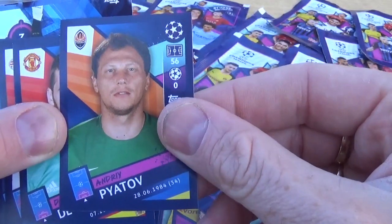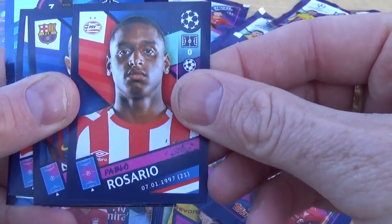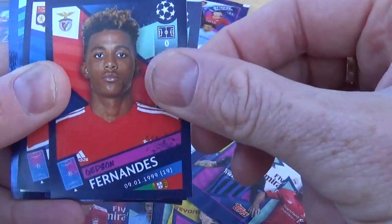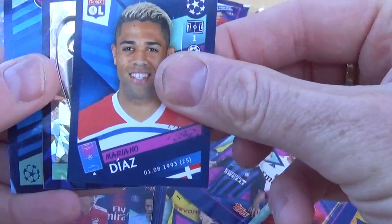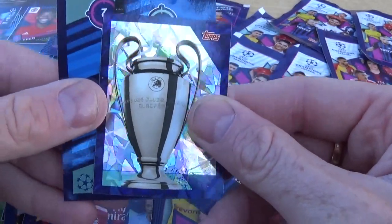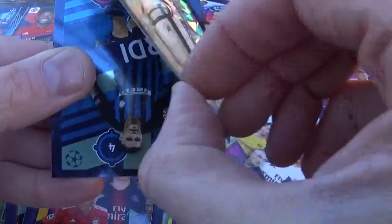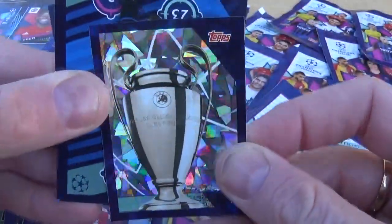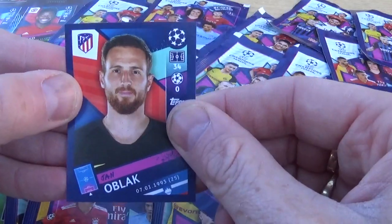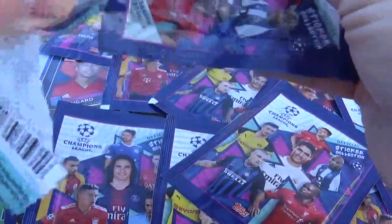We have Piotr, David De Gea for Manchester United — already got that one — Rosario, Malcolm for Barcelona, Kolarov for Roma, Fernandes for Benfica, Diaz for Lyon. And we've got the European Cup sticker itself — which we need — yes! Whoa, check that out guys, number two in the collection! We need number one and number two, so there we go, brilliant! We also have Icardi again for Milan and Oblak for Atletico Madrid. Wow, that was a pretty good one with the European Cup — quite pleased about that.